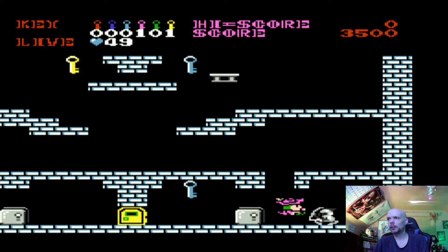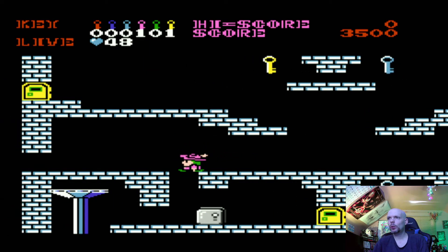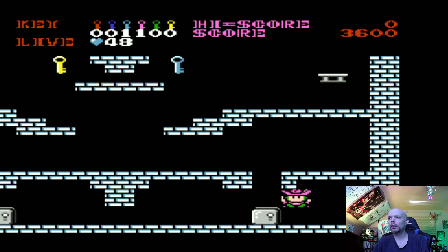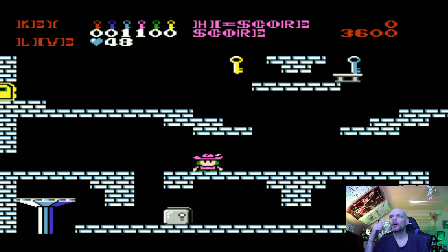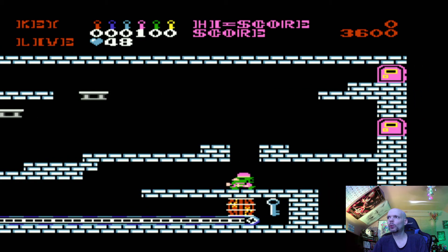Let me try to get this guy. Oh man, I wasn't quick enough. Why don't we use our gold key? I don't know if we can get that. Got you there. Oh wait, let's try to get those keys up there. I don't know if I can jump that high. I probably have to go through that door with a gold key and then I can get it. So I think our only route is to go through this way. Let's see what's in here. I don't know how I get that key. Got a pink door there, couple pink doors, three pink doors.